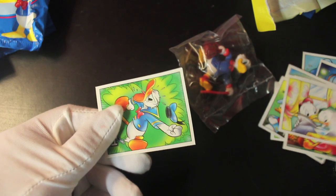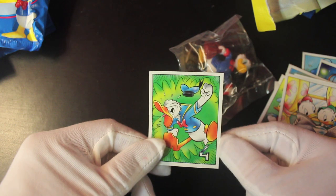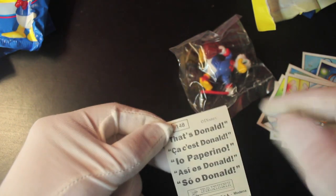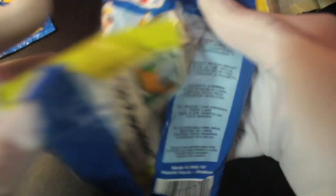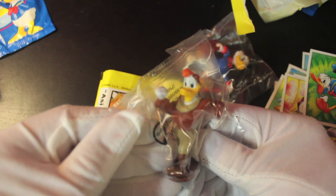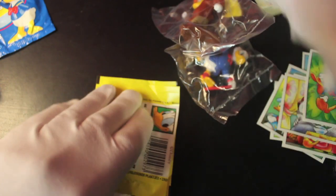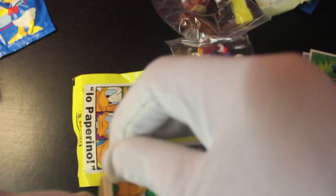There's the nephews — Huey, Dewey and Louie — impossible to tell which one's which. One of them is having a tantrum. Sticker number 148 — how many stickers are there altogether? Let's keep going, I'm interested to see what else we've got. Let's tear open this next pack — what figure have we got? It's Launchpad McQuack! Yeah, he's great — like him, like him!